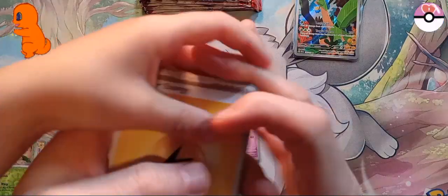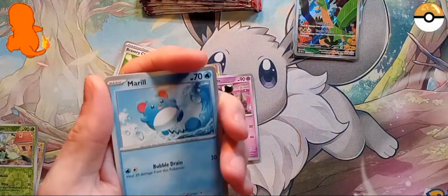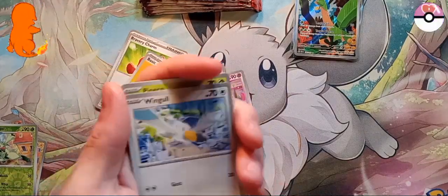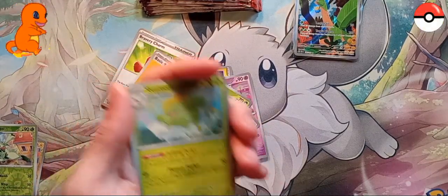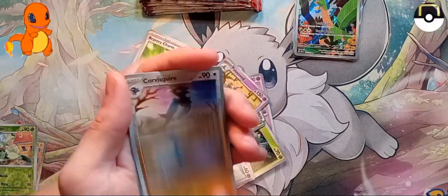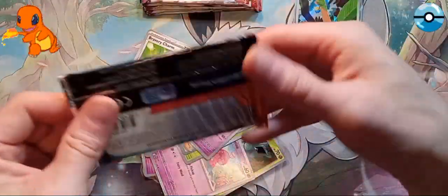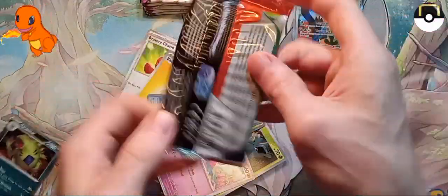Are we gonna get more? Two more - let's see if we get something. We got Pineco, Tinkaton, Skiploom, Dendreya, Palossand, Glimmet, Corbink, Squirtle. And a holo - a holo Tyranitar! That's okay.